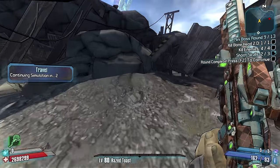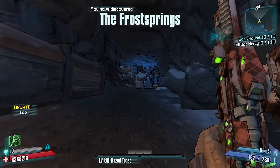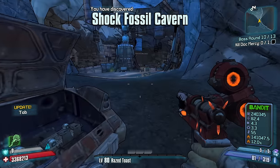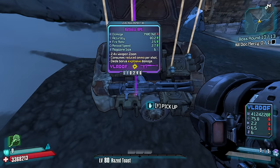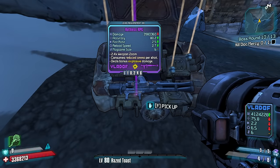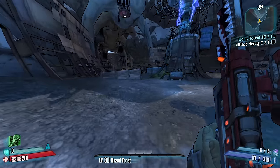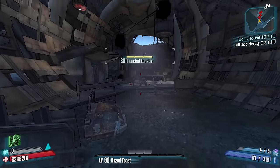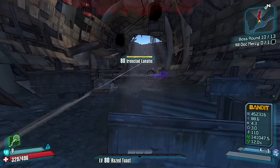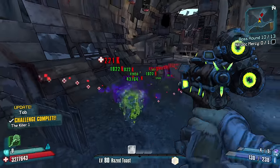Three Horns Valley — we're going pistols, one fire. Doc Mercy, let's go, we got this! Ironclad Lunatic — immediately off the rip. Let's go ahead and rinse him down with some corrosion damage, now some fire damage.